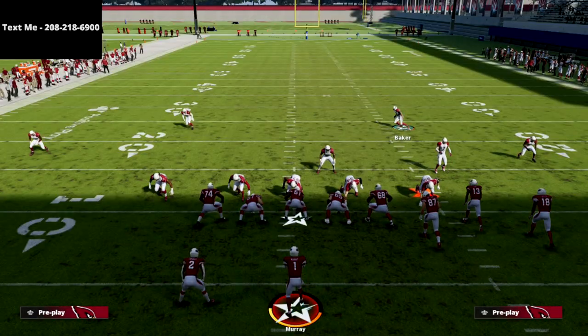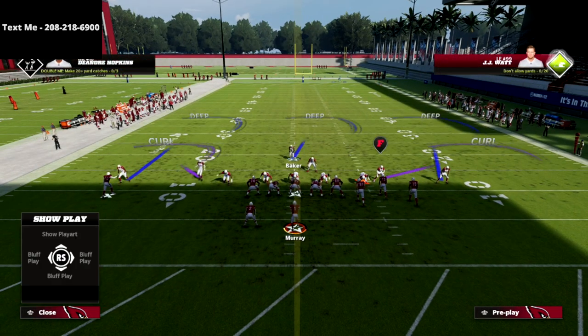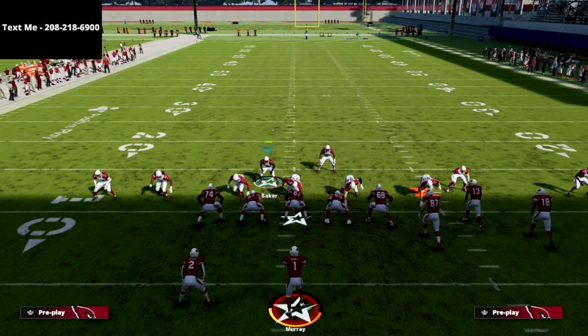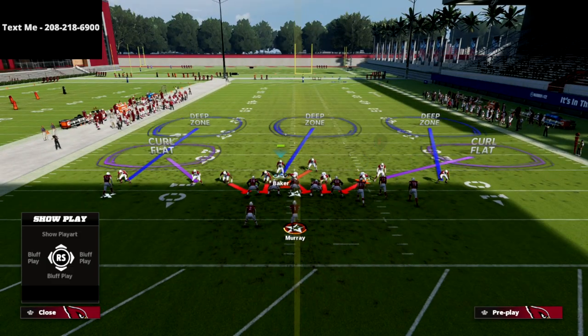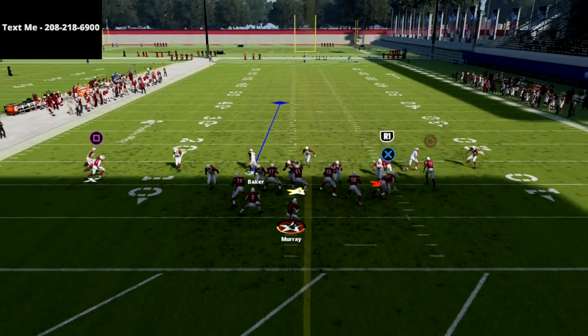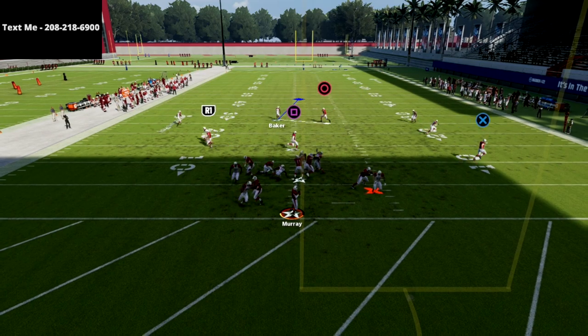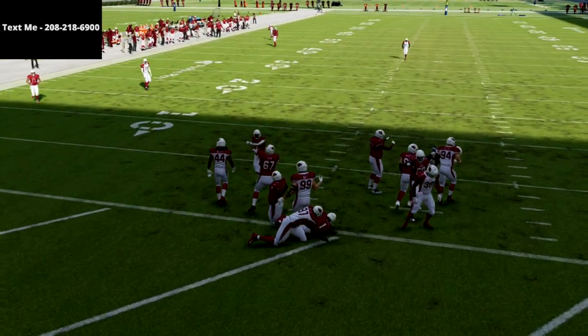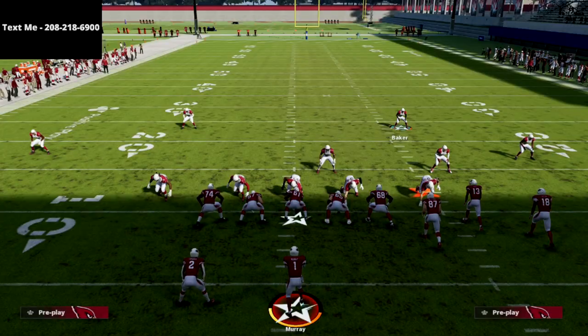This works a lot better in game because if you don't use the unpredictable ability, sometimes a lineman will learn that you're coming through the same gap every time and adjust to that. But if you use the unpredictable ability in Ultimate Team, I find that this defense becomes significantly better within this setup.